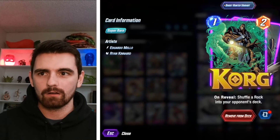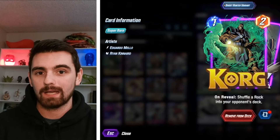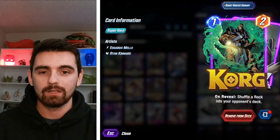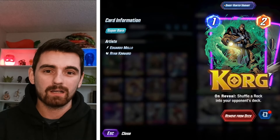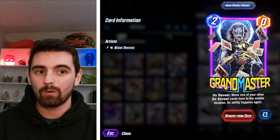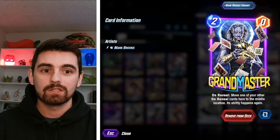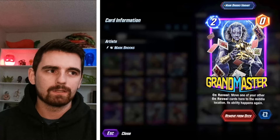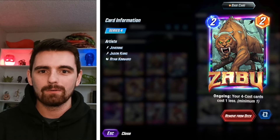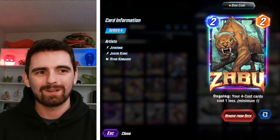Korg puts a rock in your opponent's deck and can be a target for Grandmaster. You don't have to have a huge target for Grandmaster — you can use him to just put another rock in your opponent's deck. Rockslide is an amazing target. Shang-Chi as well, and sometimes Iron Lad if he hits a nice on-reveal. We've got Zabu in here — he's a huge enabler. You almost always want Zabu right on turn two.